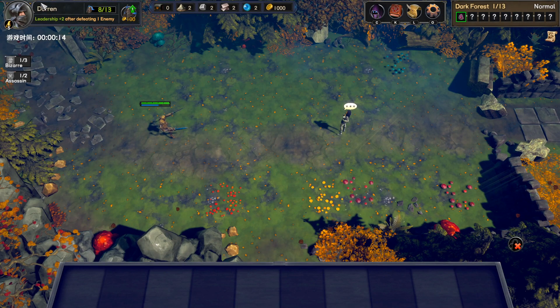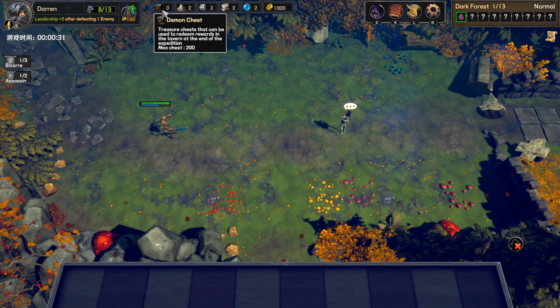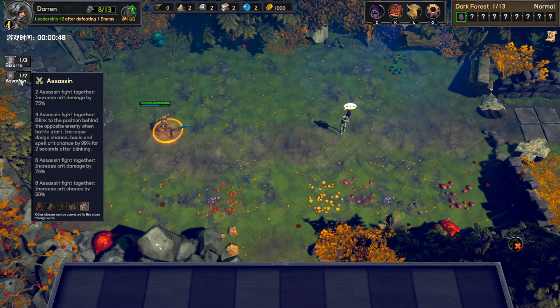This is my leader Darren — I'm gonna call him after my patron, so we'll call him Bach from now on. You can see his leadership stat, which is really important because each follower costs eight leadership points. If you want another person fighting on our side, we need increased leadership, and for that we need to pay money. We also have a demon chest to redeem rewards in the tavern after you die, strange dice to refresh the mystery store, vouchers to refresh items in the item store, and time orbs to reset enemies in a room.